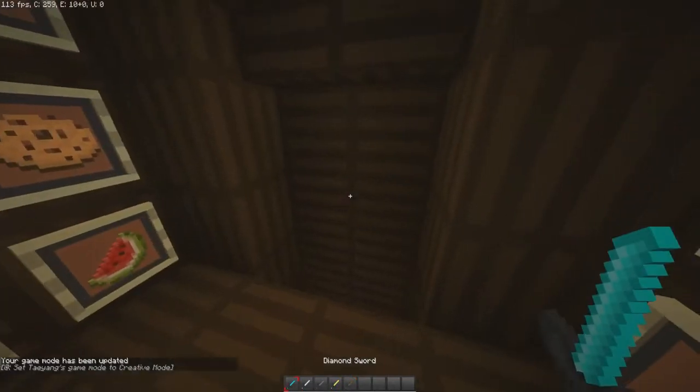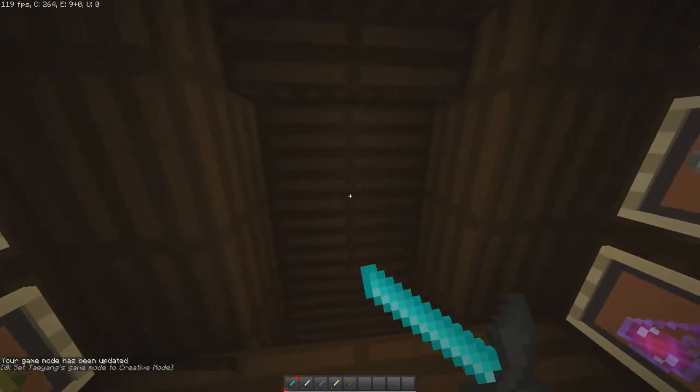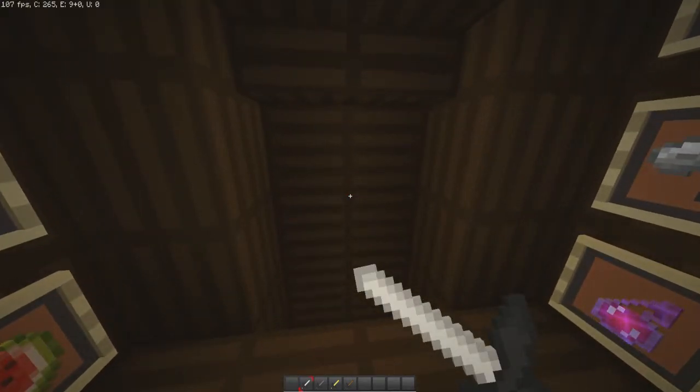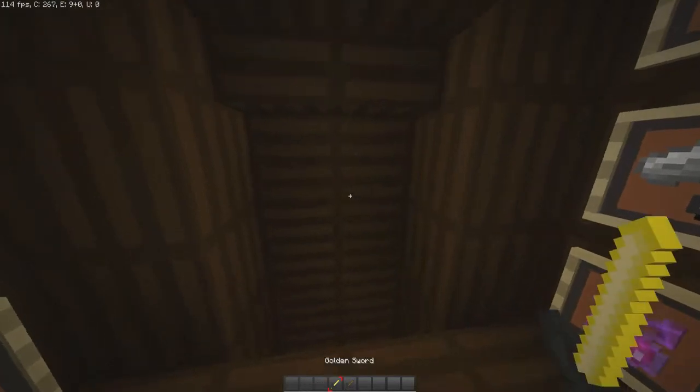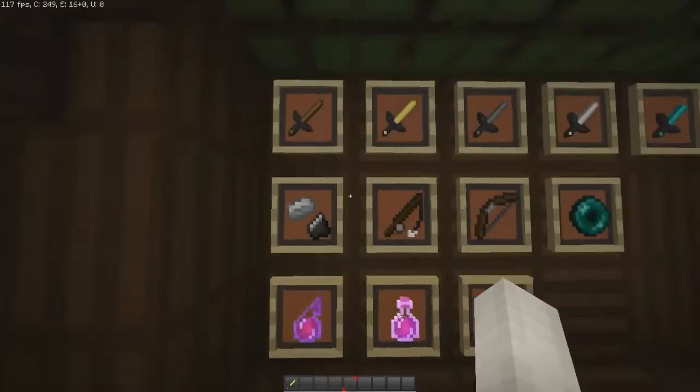So T sent me this new updated pack and I really don't know what he changed. He was like — I was reviewing the pack from his channel, this is from his channel by the way, he will be down in the description below — and he was like, wait, can I send you an updated version? So I get to see what the difference is.